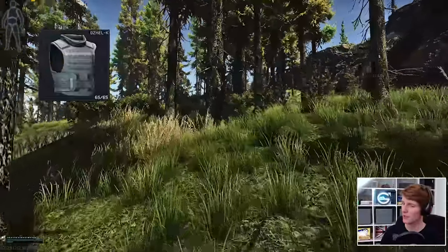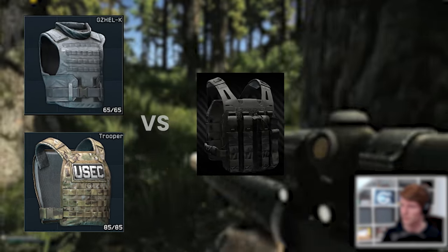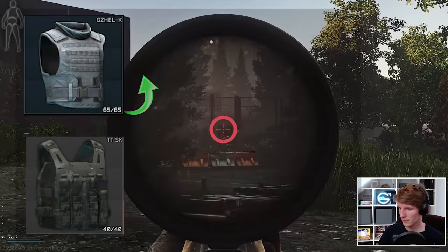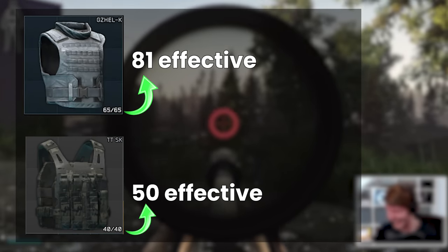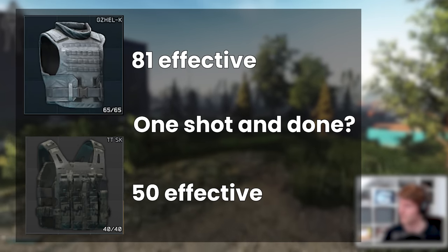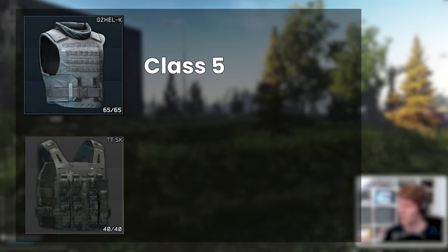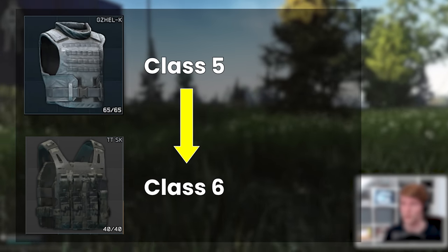We're going to be comparing to the Gajel and the Trooper, because these are the closest two alternatives from each class that you might consider using, given that you can access the Tasmanian Tiger at Ragman 3. At first glance, with 50 effective durability on the Tiger versus the Gajel's 81, given that the Gajel is known for breaking quickly, you might think that this is just another one-shot-and-done type of armour. But this is where the situation becomes a little bit more nuanced.